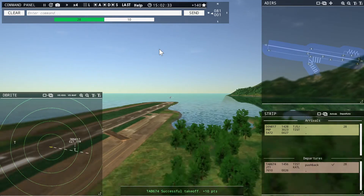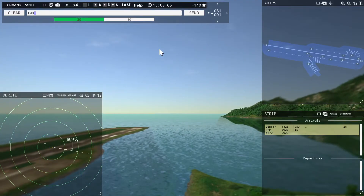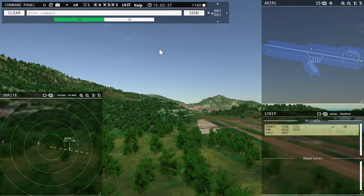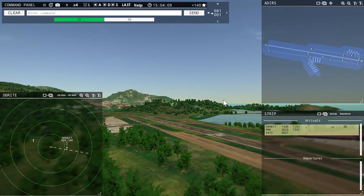That's gotta be scary — taking off like that. Leslie 674, contact departure. Roger, good day. Denali 817, runway 28, cleared to land. Taking off into the ocean, hoping you've got enough space. There are a whole bunch of voice commands, and with different airports you get a couple of landing strips and combinations. It gets more complicated.